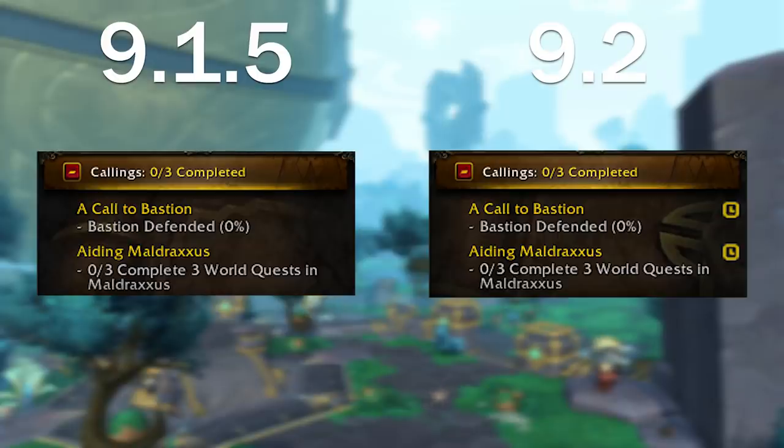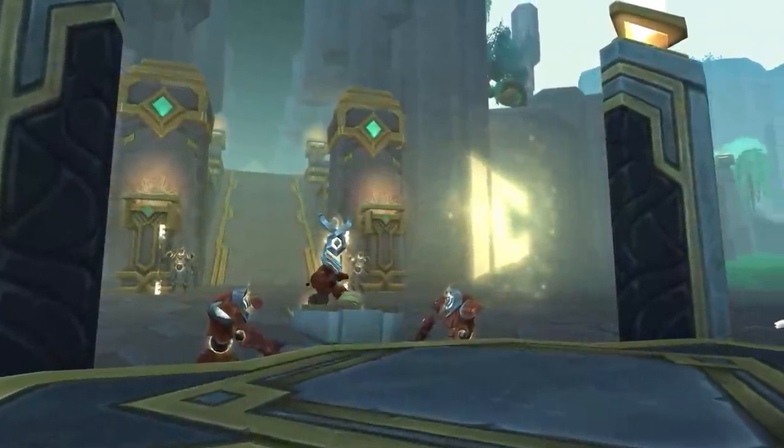Finally, another minor change to the quest log: it now displays a clock icon next to quests that have time remaining. Things like Callings and other time-limited quests will now have a clock icon next to them, telling you they're going away in a certain amount of time.